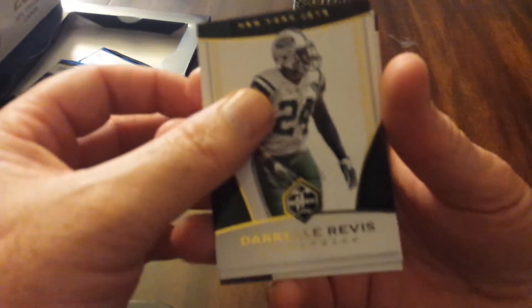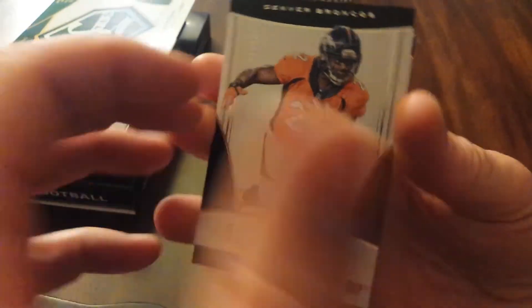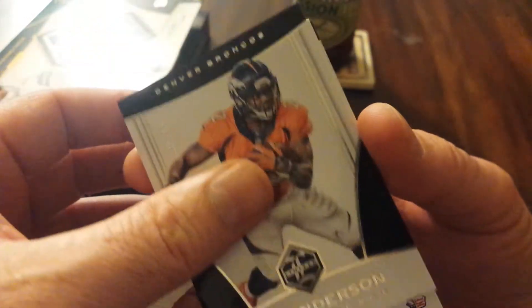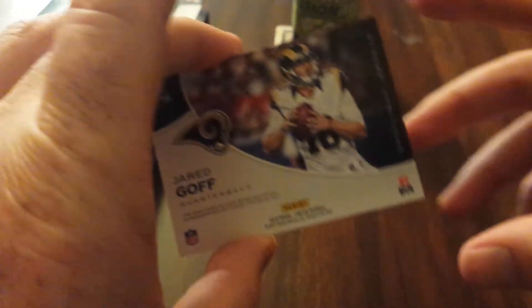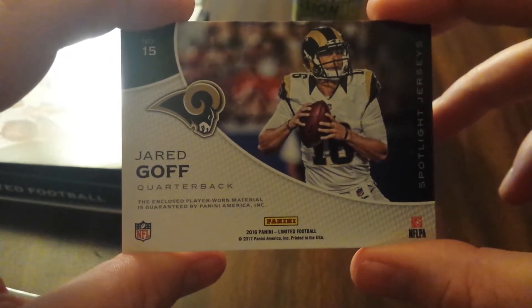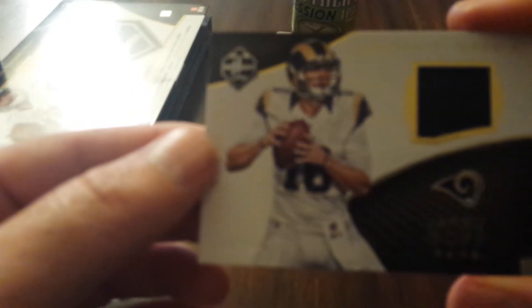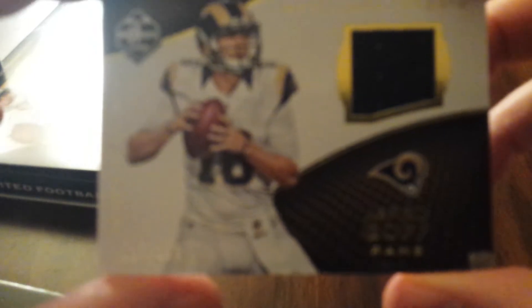Tony Brown. I really have no idea what's numbered. Daryl Rivas. CJ Anderson — I guess he's just my guy tonight. Numbered to 99. We got Jared Goff. Julian Edelman. Jared Goff — I'll trade everything I got for that. Jersey piece, numbered to 125. That's pretty cool. Yeah, that's not bad.